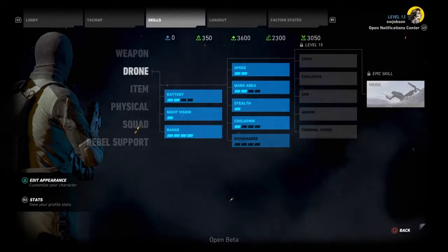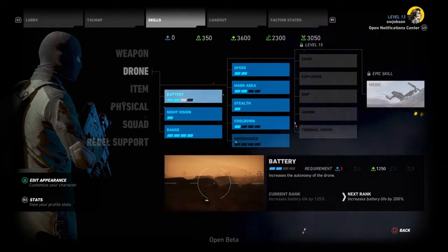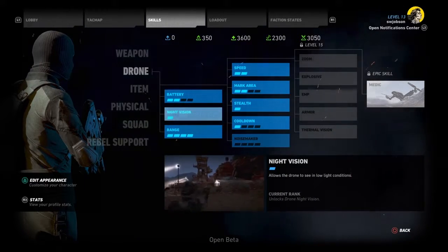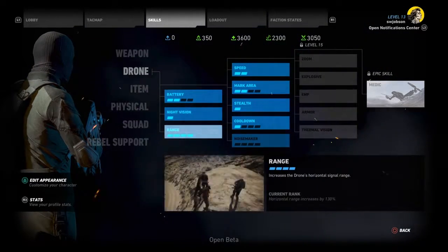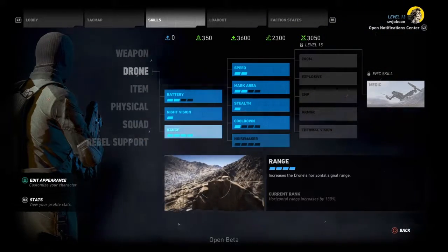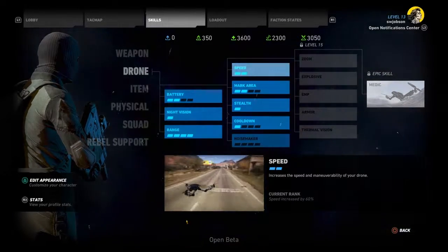The drone's skill tree is mostly self-explanatory. Battery increases the duration that you can use the drone from a base of 40 seconds. Night vision adds the night vision ability. Range increases the distance the drone can travel from the player from a base of 120 meters. Speed increases movement speed from a base of 19 meters per second.